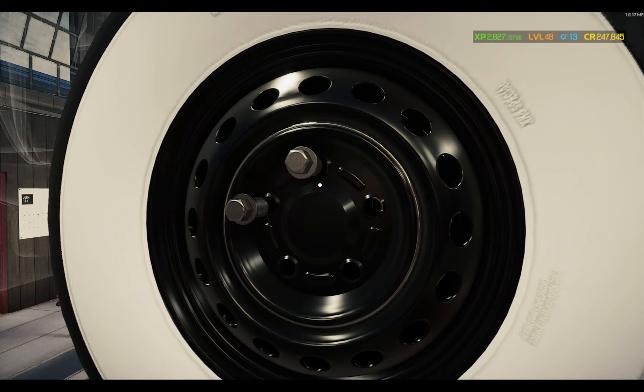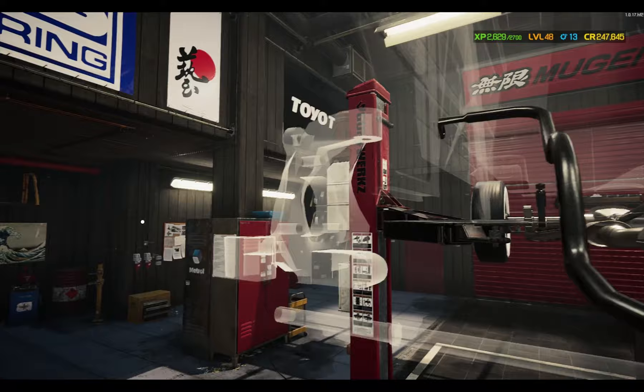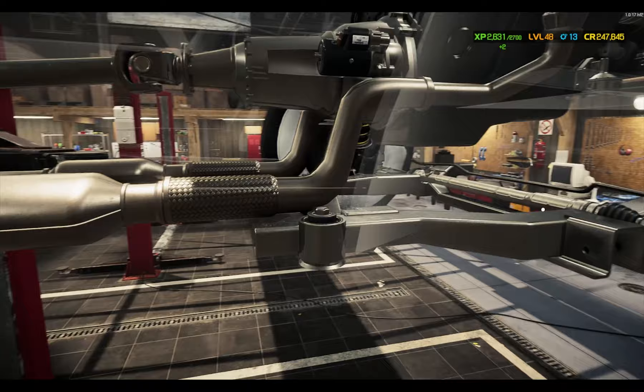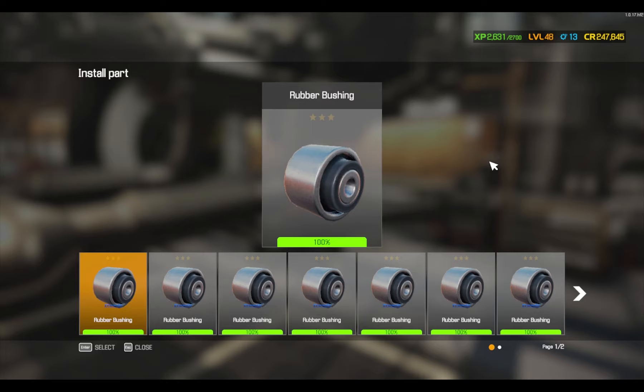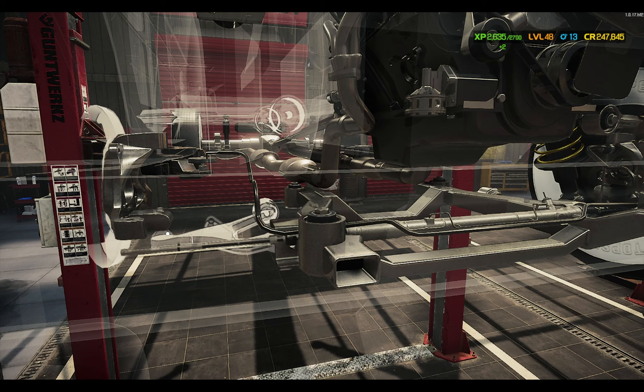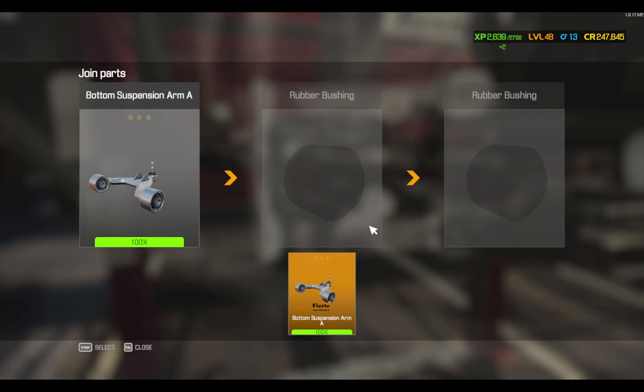Everything other than the other side needs to be done in the front here, and then this van should be good to go. But since I haven't done the suspension on it, it needs an alignment, that's for sure. It's disconnected so it's not just hanging out there.